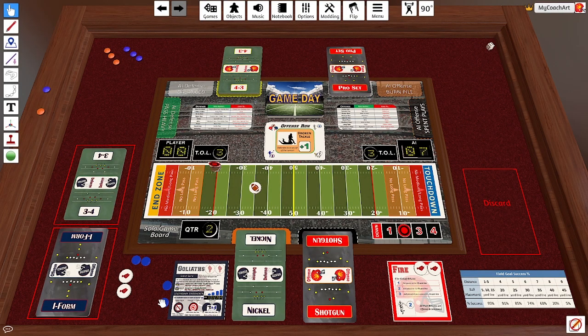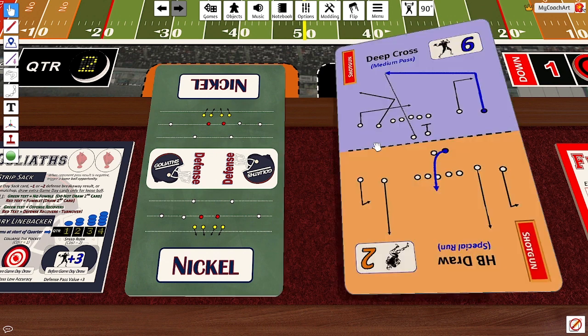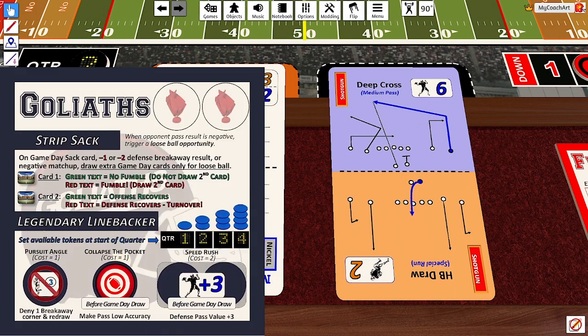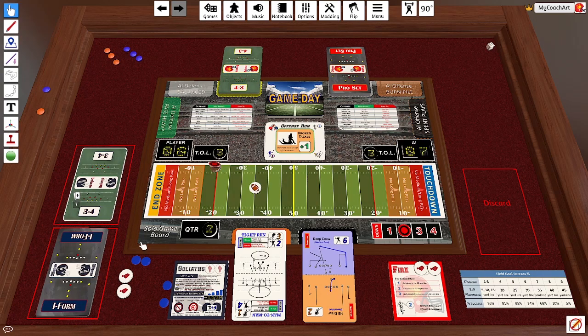Now let's look at this matchup in the second quarter. The Goliaths have two tokens, and it's a shotgun versus nickel — medium pass versus tight run. No breakaway here, but this is a six on two, currently a gain of four. The Goliaths have the ability to collapse the pocket, spending one token to make this a low accuracy pass. With low accuracy, it must be green text to complete. It's red text — so that's incomplete, and there's nothing the fire can do about it. You can't negate low accuracy with a challenge flag. What would have been a gain of 20 yards ends up being nothing.